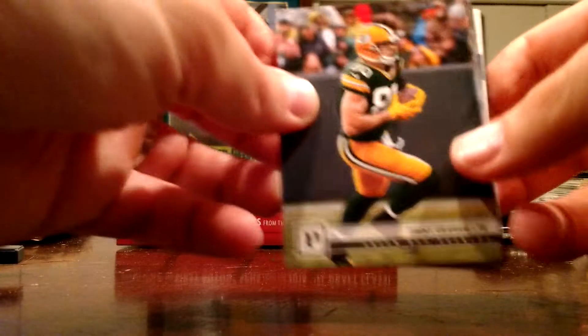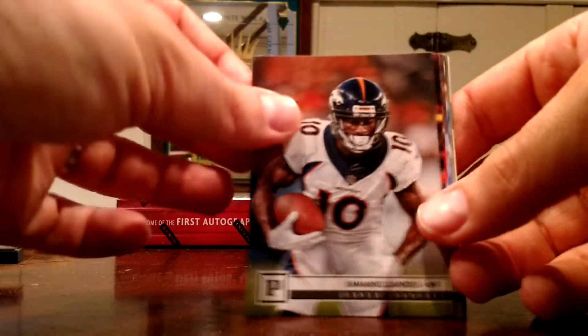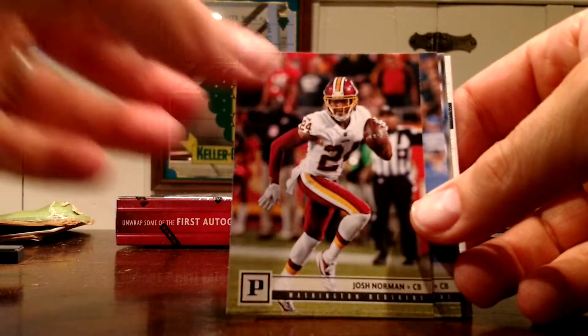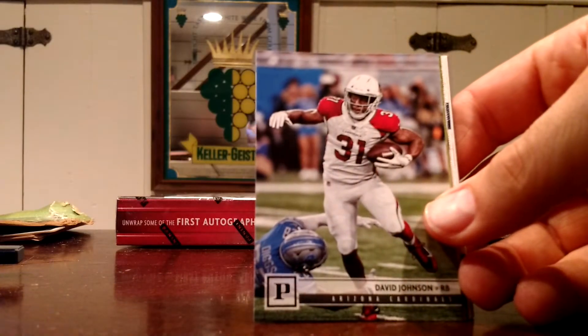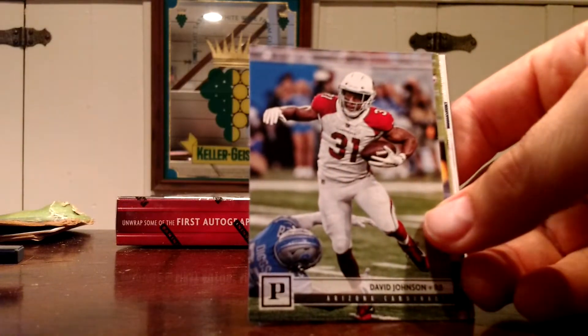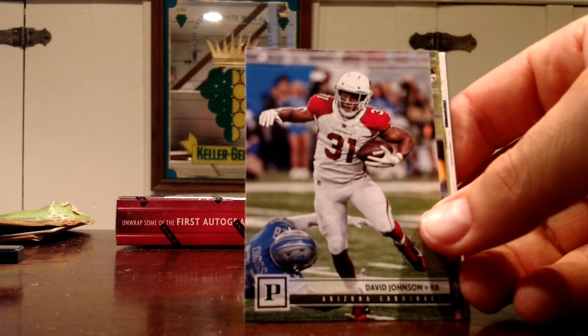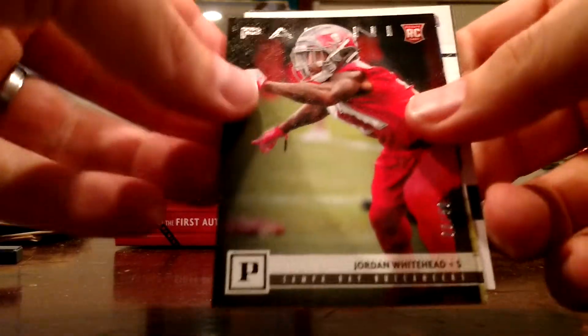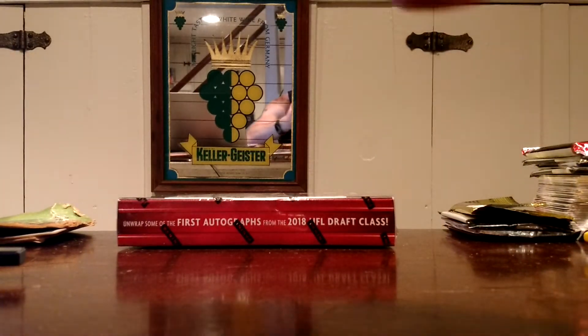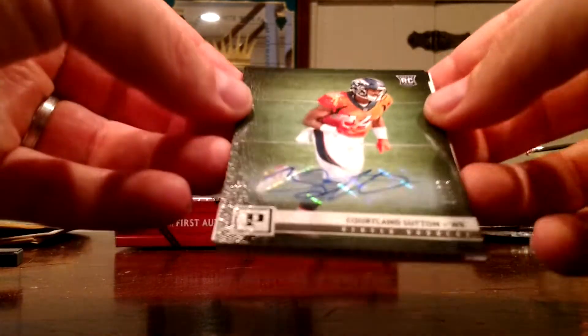Alright guys, box three. Jimmy Graham in his Packers uni. David Johnson. George Kittle. And we have a Marlon Humphrey numbered to 50. Jordan Whitehead rookie numbered to 50. Xavier Rhodes to 50. And our next auto — another rookie. I swear I've seen a bunch of this stuff and never seen a rookie pulled, and that's three in a row. Maybe I'm just not paying attention, but that's Cortland Sutton, numbered to 99. Cool.